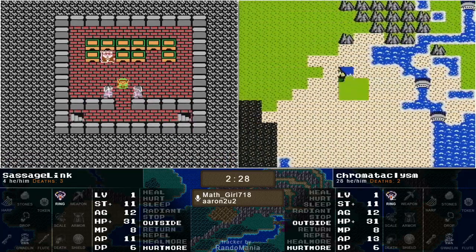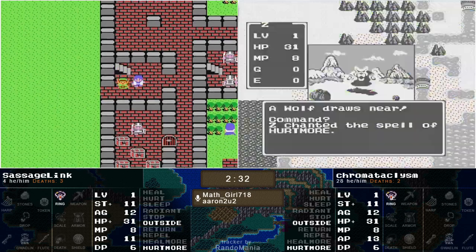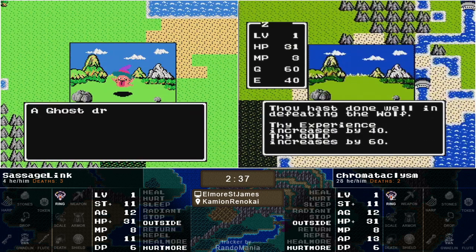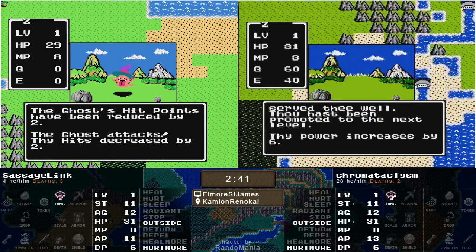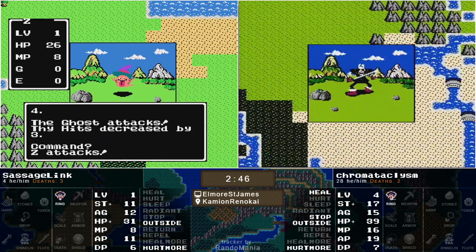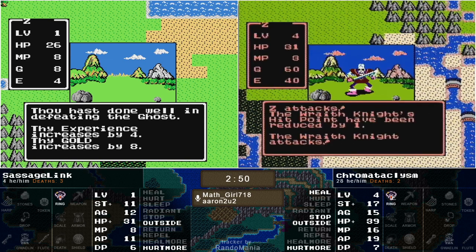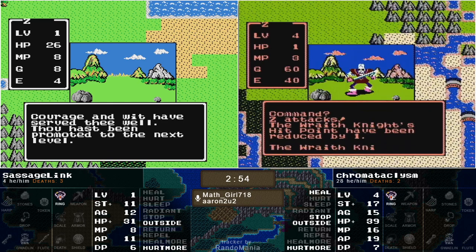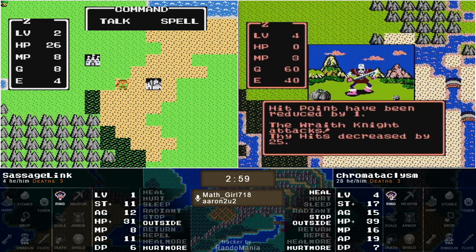Both of our players have now seen what we have in Spiked Town. Chroma finds a Wolf — excellent enemy, 40 experience right off the bat — and that puts him straight to level four. Kind of surprised that's all there was with three levels there; he gained not even a 10 in a single stat. That's actually pretty terrible.